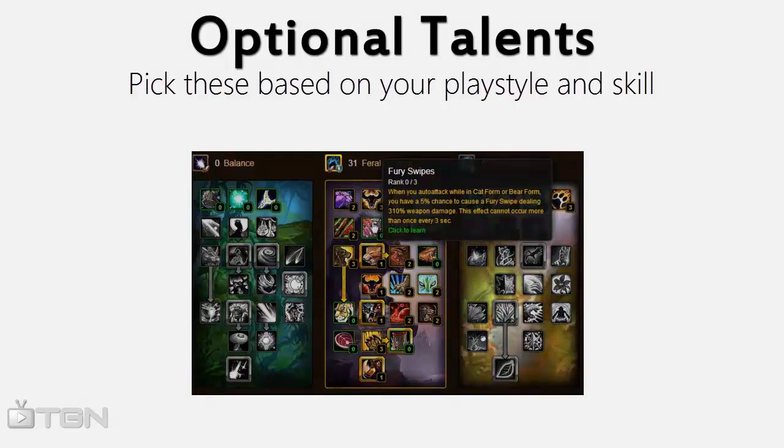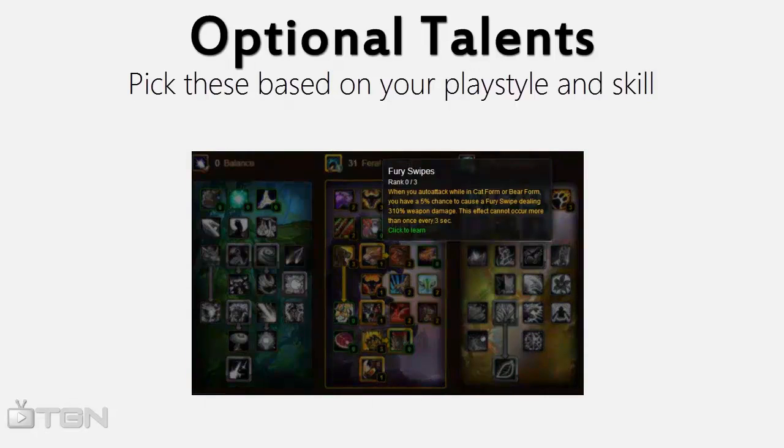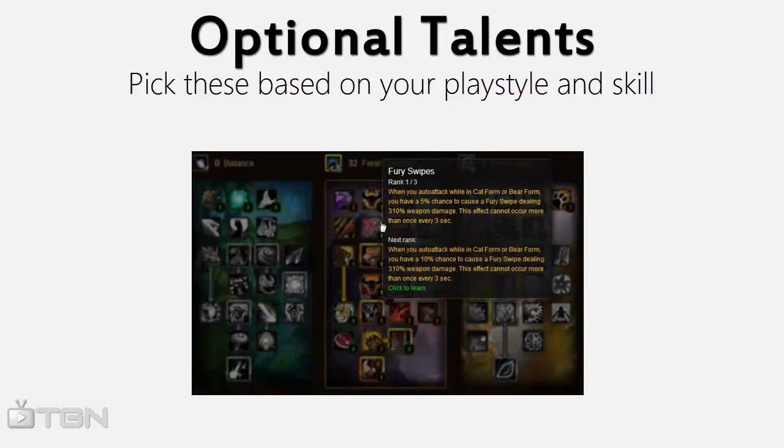First of all, Fury Swipes. This is a bit of a controversial talent because it procs off auto attacks. Generally in PvP, if you're being peeled, you won't be landing very many auto attacks, so your bleeds and abilities will be doing most of your damage. I personally put one point into it to help my burst, but I wouldn't put too many more points in it — it's not worth two more talent points just to increase the proc chance by a mere 10%. If you're confident in your uptime, I would take a point in this talent.